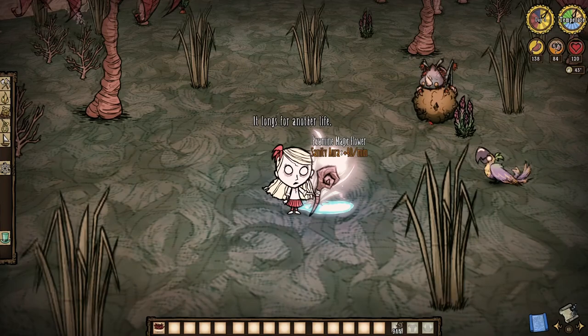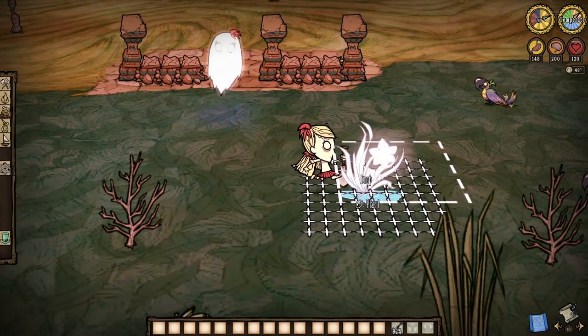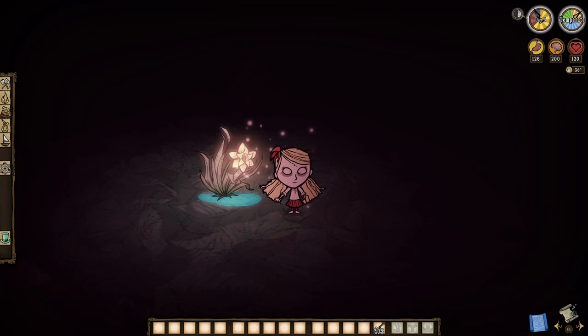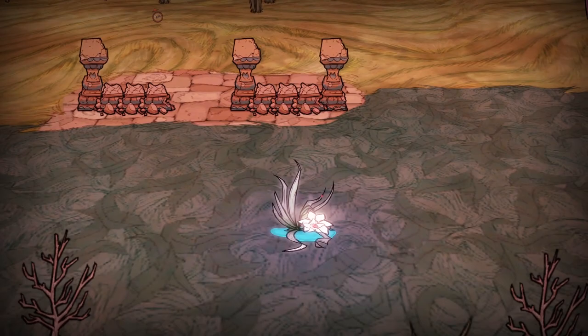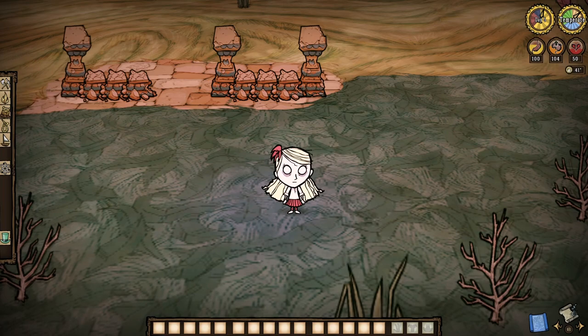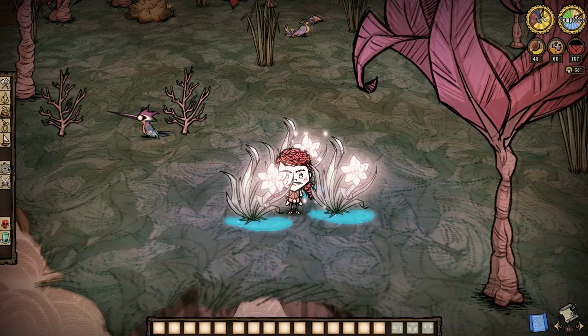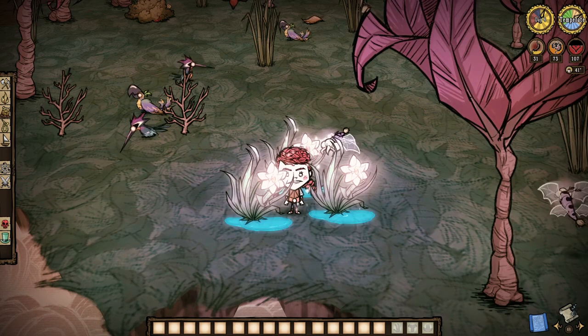The flowers will raise our sanity by 0.6 per second at the cost of 0.5 hunger per second. They can be transplanted at will, as shoveling magic flowers will not actually destroy them. Magic flowers also throw off infinite light, which is obviously huge. And magic flowers will also act as a living, breathing meat effigy — plant a magic flower and it will save you upon death. Plant multiple ones and it will be like you're immortal. If multiple flowers are nearby, the effects do stack, both hunger and sanity — so be careful not to starve yourself.